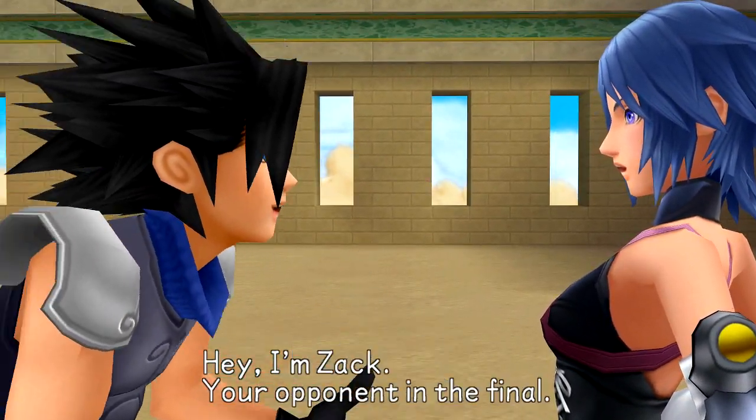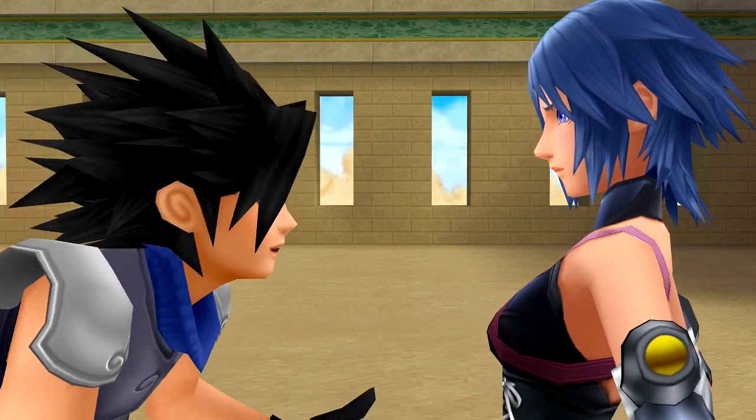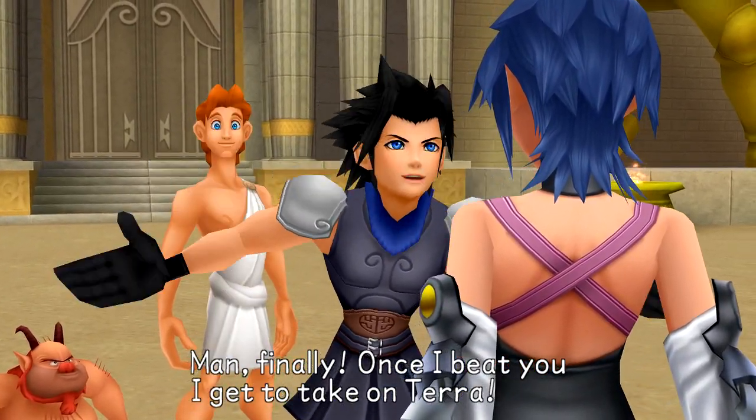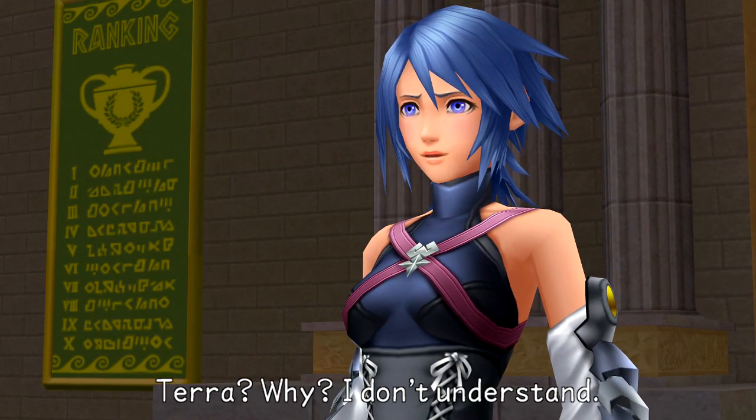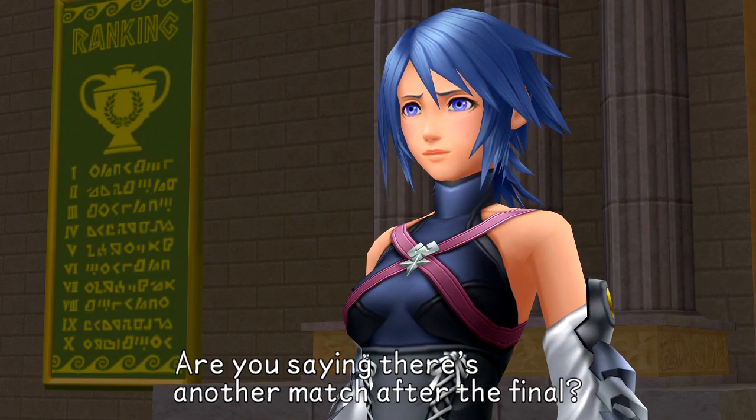Zack introduces himself as Aqua's opponent in the final, excited because once he beats her he gets to take on Terra. Aqua is confused — she doesn't understand why there'd be another match after the final. Zack says she didn't get the memo.